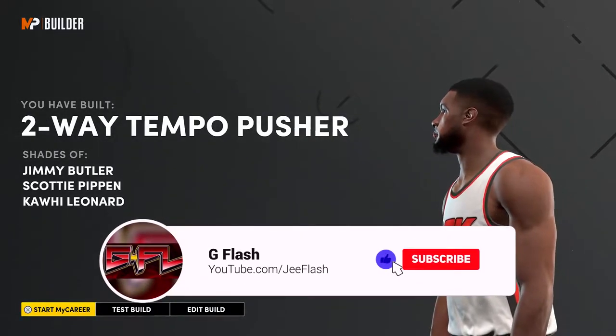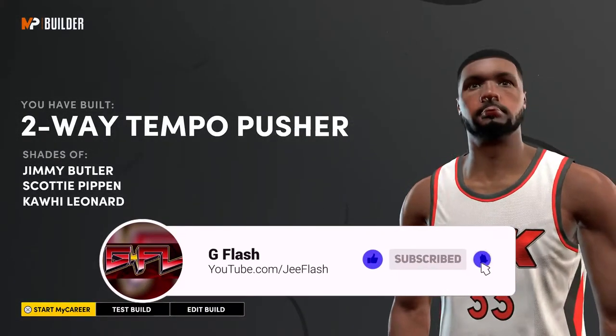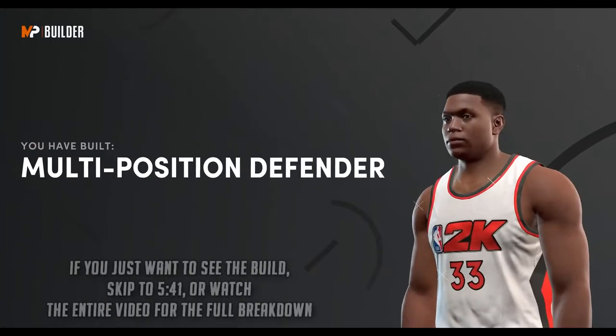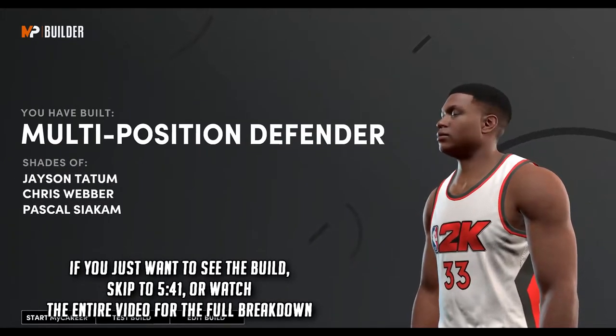Scottie Pippen, Jimmy Butler, Kawhi Leonard. You can make them at small forward, you can make them at power forward, and if you want cool build names like these ones, I'm gonna show you exactly how to make it.